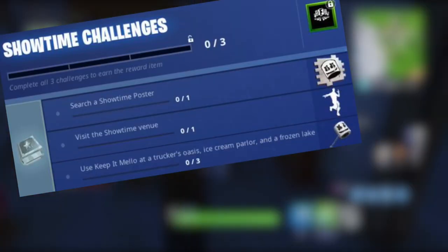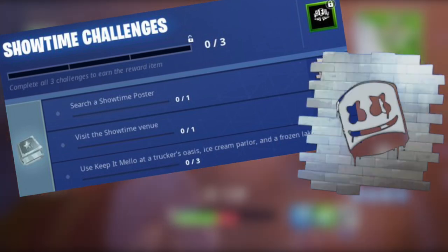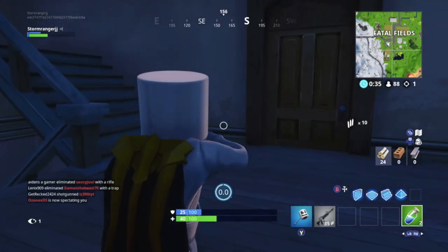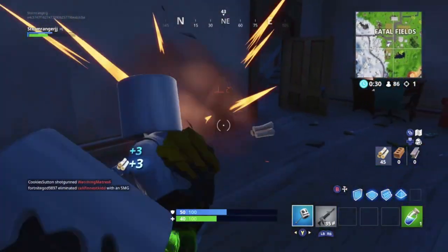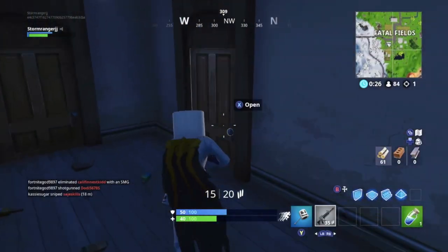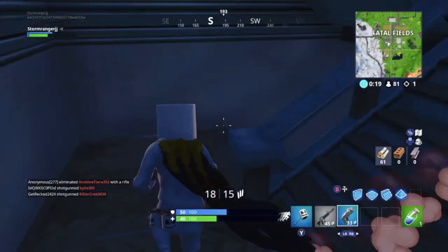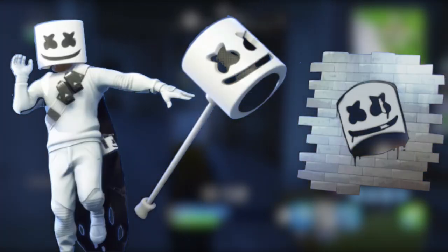There are 3 challenges, and if you complete all 3 you can unlock a spray, an emote, and a pickaxe, all themed after the popular music artist Marshmallow. You definitely do not want to miss these items because it's possible they will never return to Fortnite. In this video I'll be going over everything you need to know about how to unlock these items and each challenge you must complete.